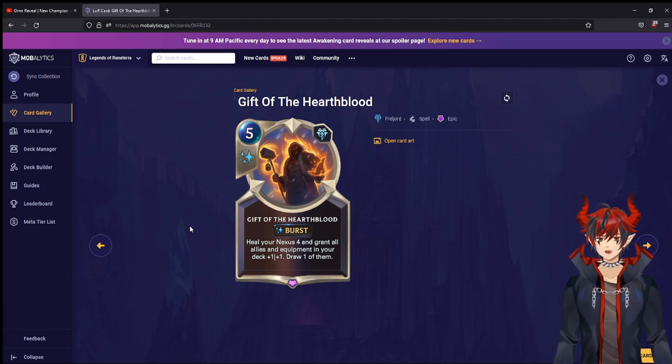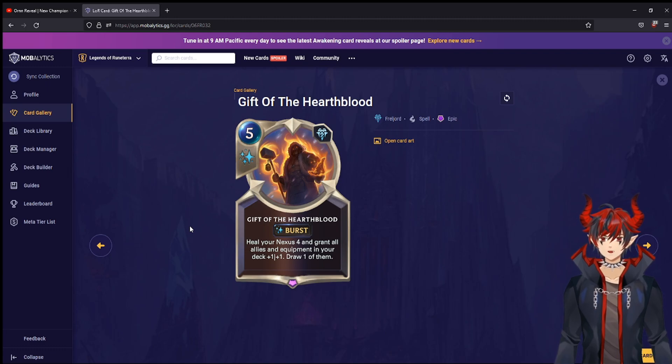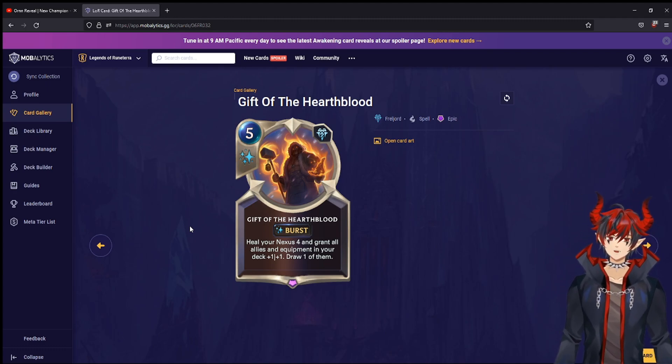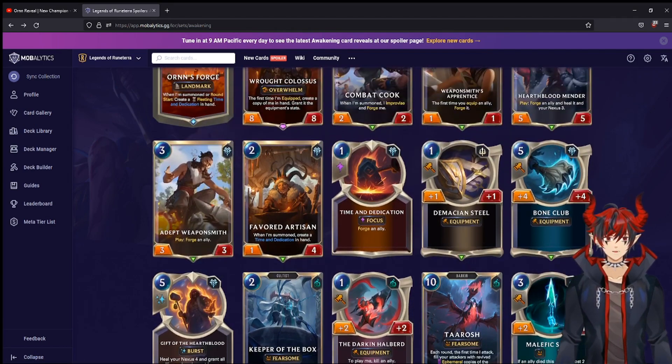This is also pretty cool for the Fizz Starlet Seer deck. I think we're going to see some interesting champion tutor synergy with this. Freljord-Demacia Fiora is kind of cracked — it's the only unit you play in that entire deck; the rest is Brittle Steels, Demacia combat tricks, and strike spells. That is a Fiora card if I've ever seen one.